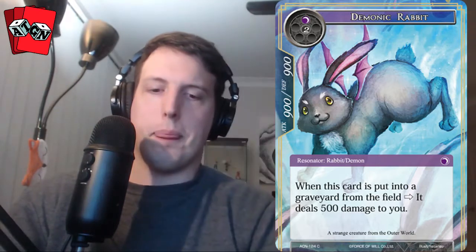Our full art is Demonic Rabbit. When this card is put into a graveyard from your field, it deals 500 damage to you. That kind of goes along with the theme of the Dark Elves that deal damage to us and then we redirect it to the opponent. It's a three-drop Rabbit/Demon with 900 attack, 900 defense, so it plays a little bit ahead of the curve, but has a small downside. That's our second secret rare from the box as well.